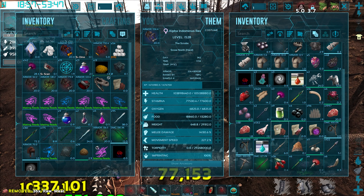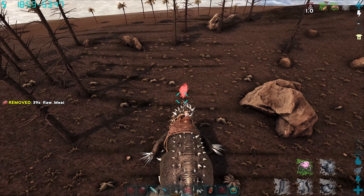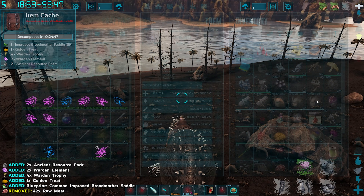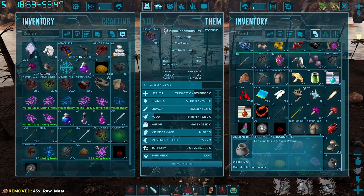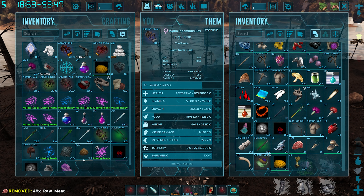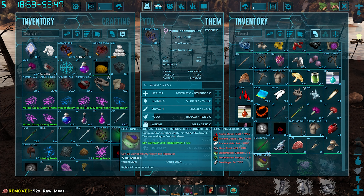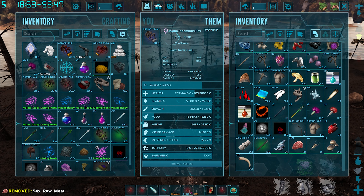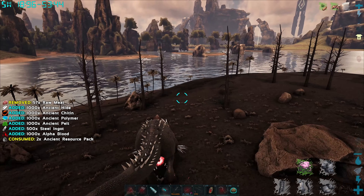Oh, I don't think I got credit for it... wait, yes we did! There's the loot bag right there. Let's unsort and see what we got: an ancient resource pack, some warden element, four warden trophies, one golden treat, a broodmother saddle - and that gave us tons of supplies!